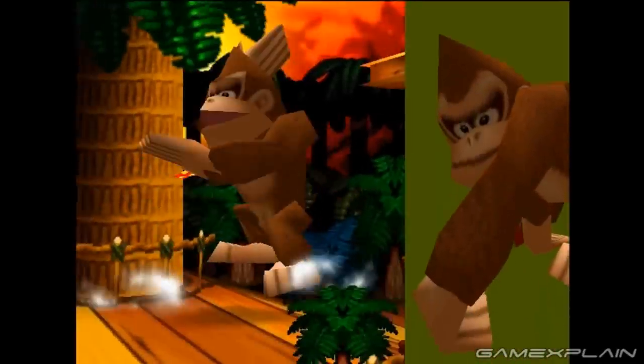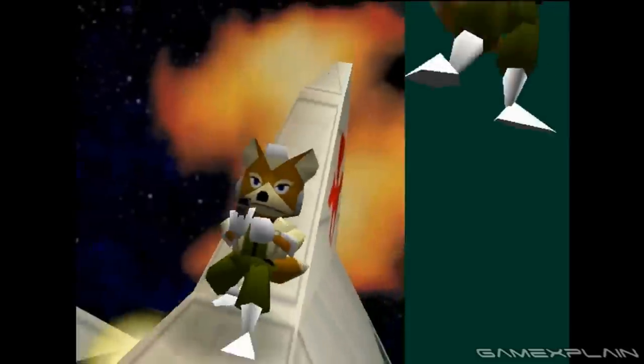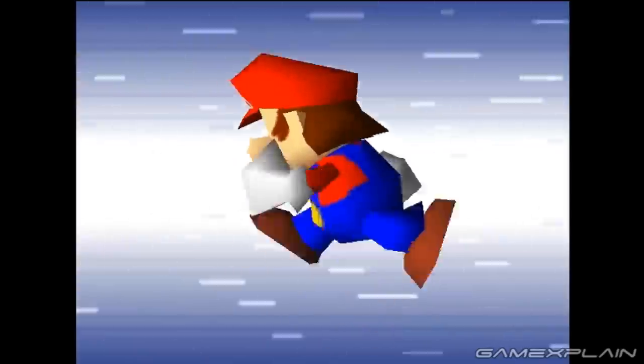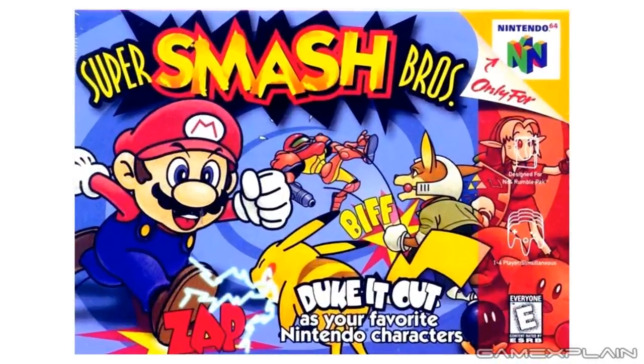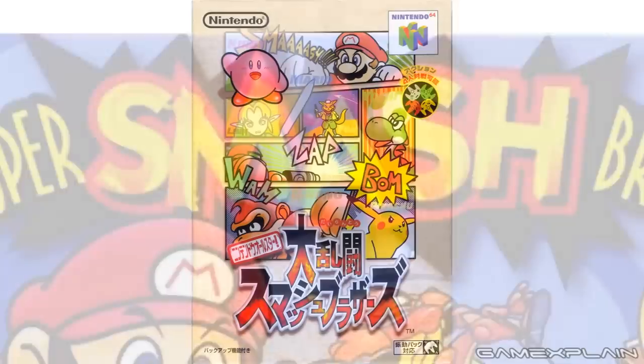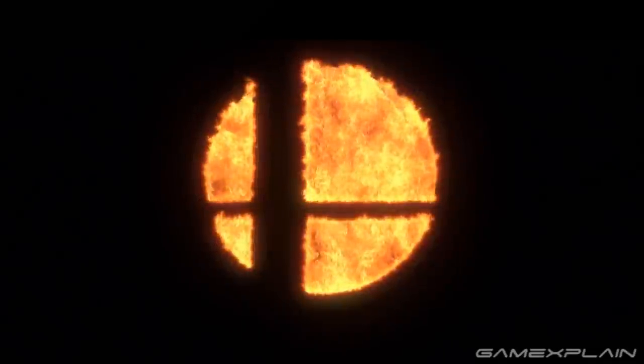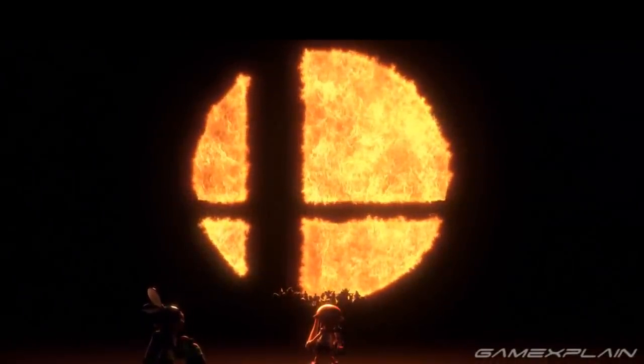We've covered every game in the series except for one, and it just so happens to be the one that shares the same working title as the Switch version — the original Super Smash Bros. And with it being nearly 20 years old, it's easy to forget that this isn't just where the fire motif got its start, but also possibly where it's the most prominent. Take the logo for instance. Despite how different it is to the rest of the series, a close-up look reveals that the word Smash is actually made up entirely of flames, and this is made even more obvious in the Japanese logo. And after turning on the game and watching the opening cinematic, that logo appears over a screen completely filled with flames. When the Smash Ball icon first appears, it's made up entirely of flames — just like in the reveal trailer for Super Smash Bros. Switch. We truly have come full circle.